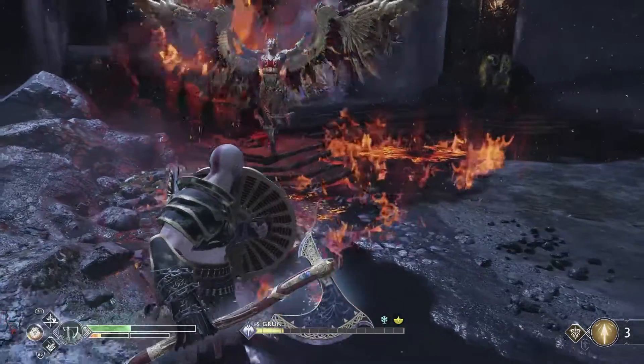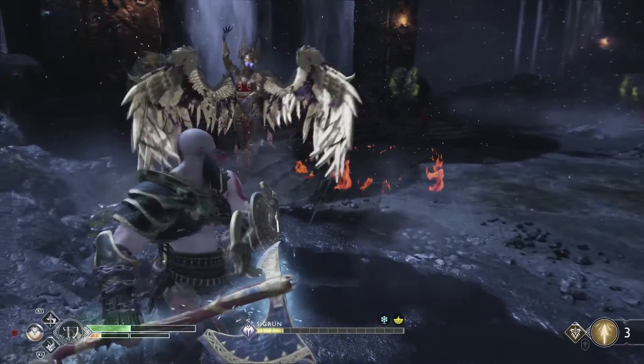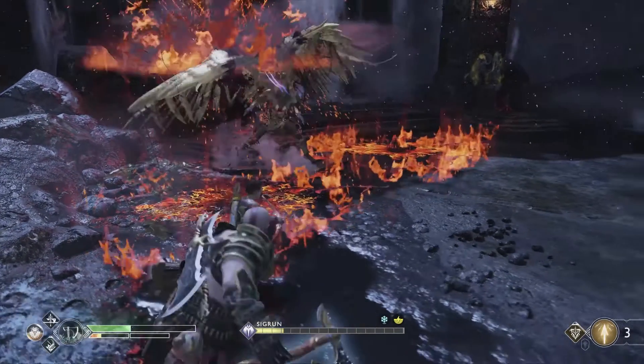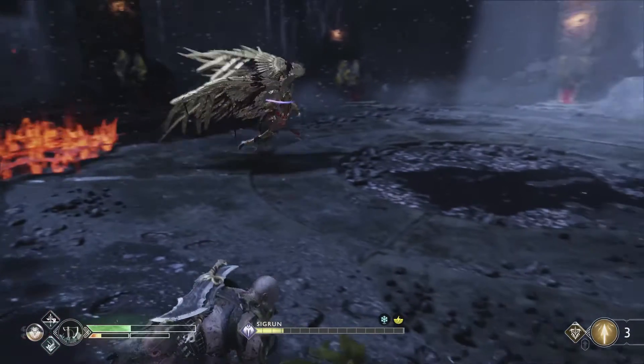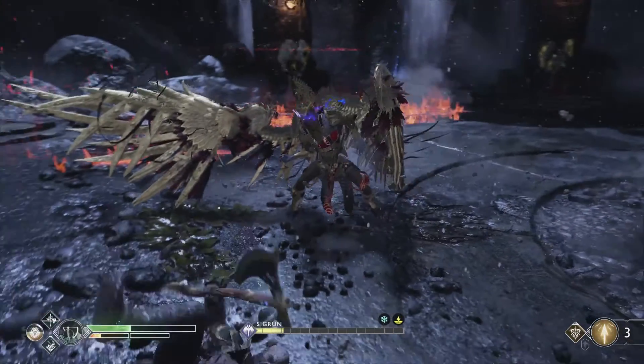When she raises her hands up she'll call down sky energy, causing parts of the floor to ignite. Avoid the red circles on the ground but keep your eye on Sigrun — she'll dodge to the side and then come straight at Kratos with a stabbing wing. You can't block that, so dodge out of the way.